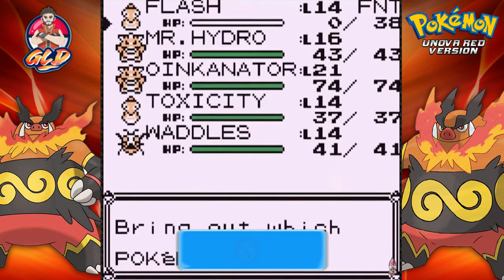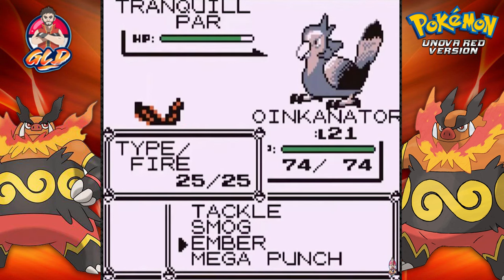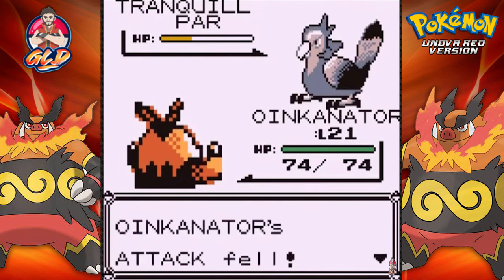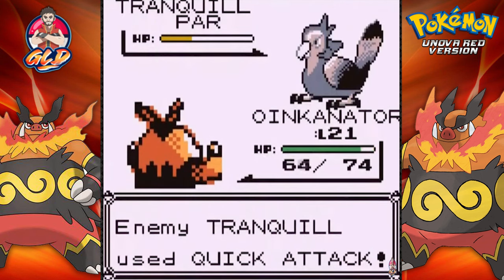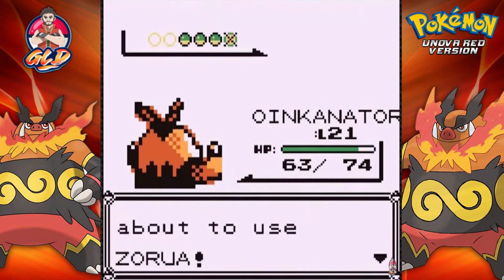Okay, so Flash, you did not do anything for us, so let's go straight to Oinkinator. Mega Punch. Tranquil is still very, very slow. Let's go for an Ember attack - I'm going to get really angry about that Quick Attack right there. And look at that, we've defeated Tranquil. Oinkinator doing his thing. Coming out with the Zorua - this is a new one right here.